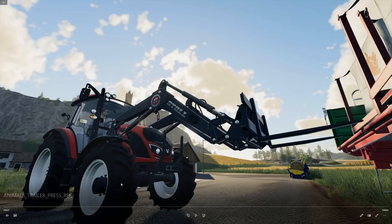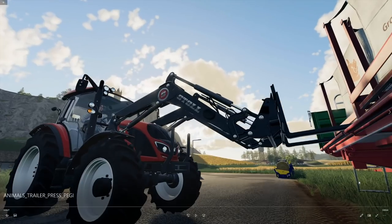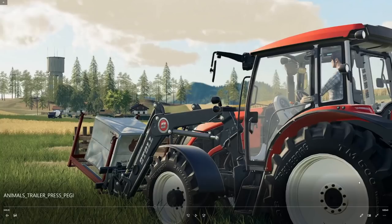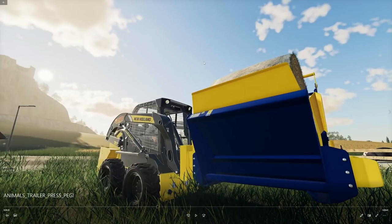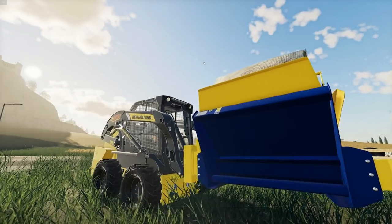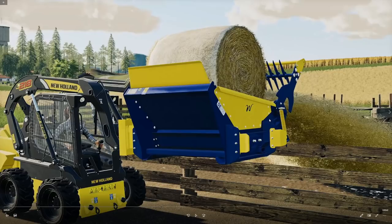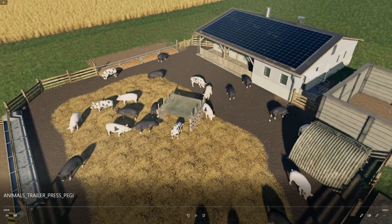We've got what looks like a Valtra with the stole front loader arm, which we're quite familiar with, carrying the mixed ration. We've got the cement mixer that we've seen in other featurettes and screenshots, our little New Holland skid steer, and another machine — you put a round bale in there and use it to fill your pig pens and cow pens with straw. You can kind of blow straw in there as you see here.